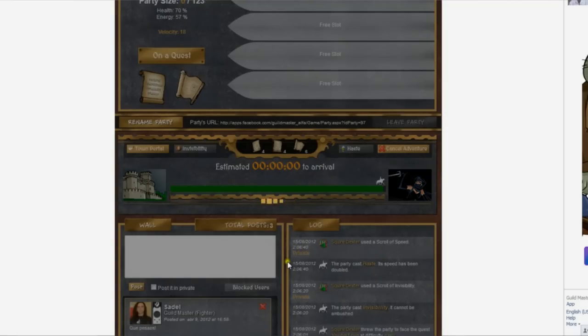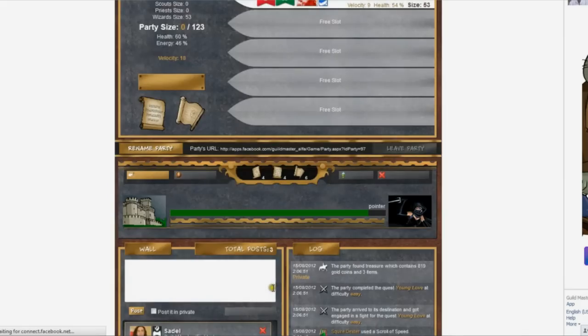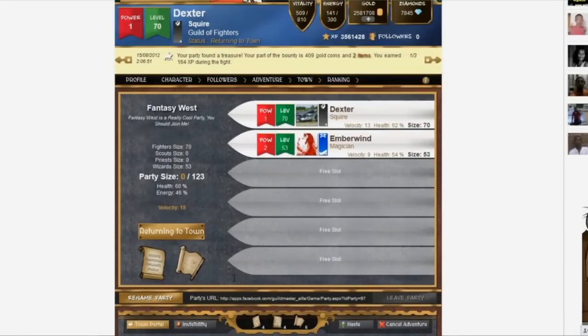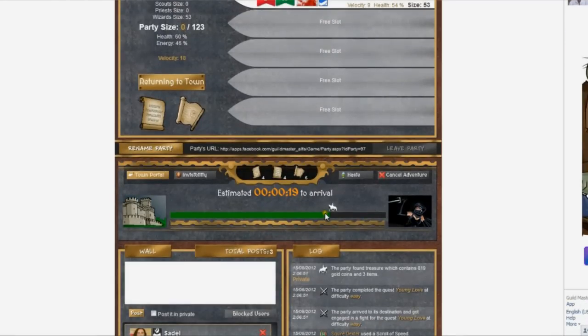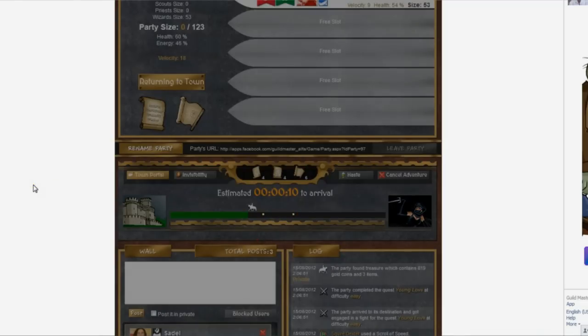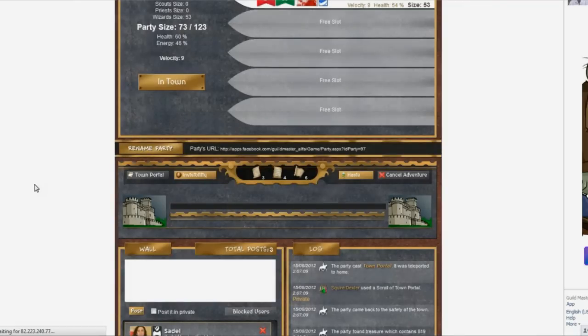Normally at this point, a battle screen would appear. However, that has not been implemented in the game yet. To immediately teleport back into town from a quest, you can use a town portal scroll, so you don't have to wait the amount of time it takes to get from the quest back into town.